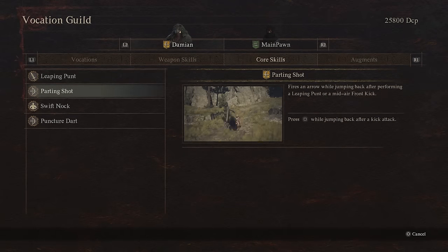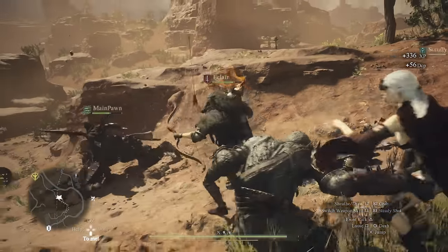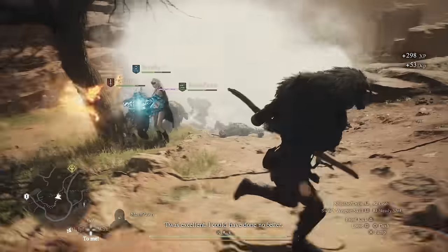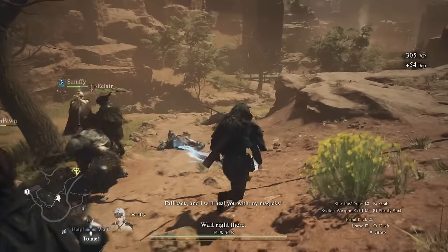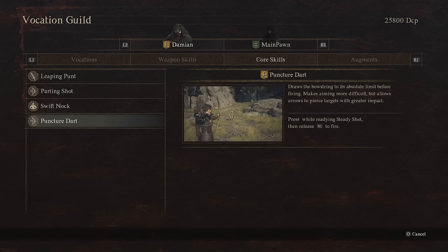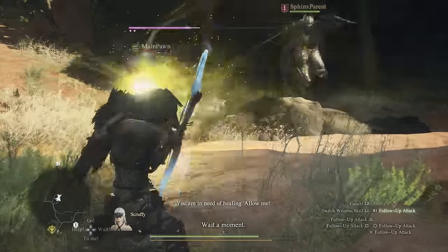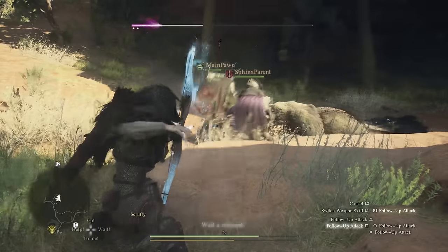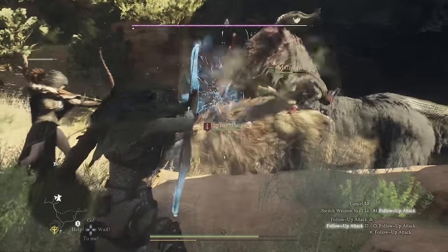Besides this, you also have the core skills, and some of them are actually better than others. You do have two disengage abilities via leaping punt and parting shot. Both of these you can pull off by jumping and then hitting a target in the air when they are close, to basically jump away from them and follow up with other attacks. Pretty nice, especially if you tend to get overwhelmed by some of the smaller enemies. There's also the swift knock, which just enables you to use your notch ability much faster, so you will draw in those arrows much faster, which is great because you can then fire much quicker.